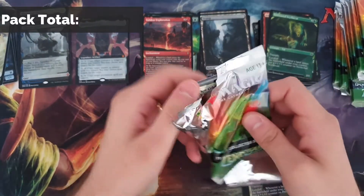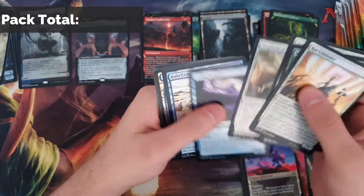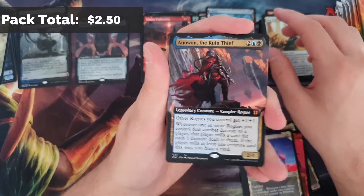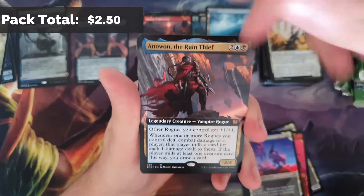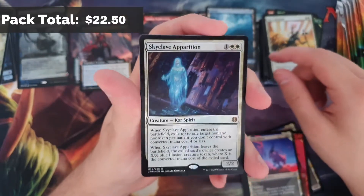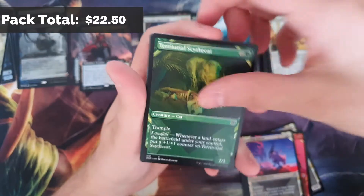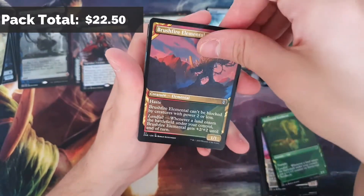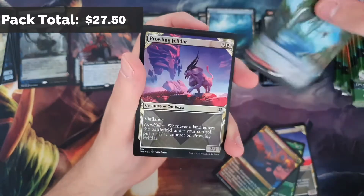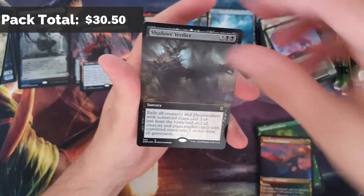Two mythics already and we're only on our fifth pack. Ruined Crab - wanted another one of those in foil. Ruined Thief from the Commander - a very popular Commander at the moment. A lot of people wanting to utilize him. That's a mythic - Skyclave Apparition, seeing play everywhere in Modern and lots of decks and some Pioneer as well in the Spirits builds. That's a very good hit, almost a ten-dollar card. River Glide Pathway. No expedition - Shadow's Verdict is our full art foil.